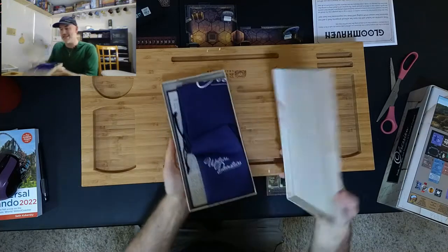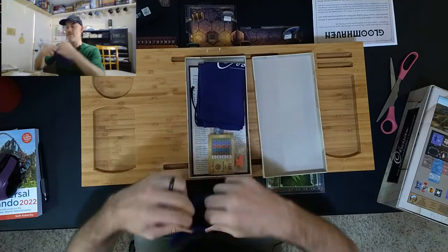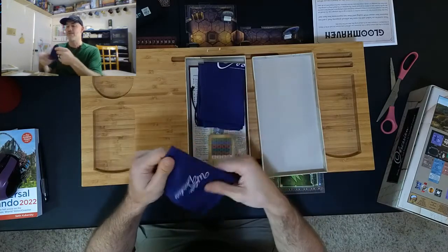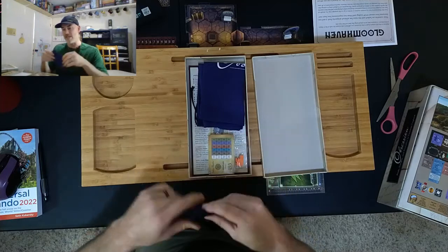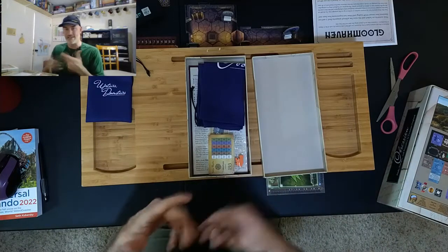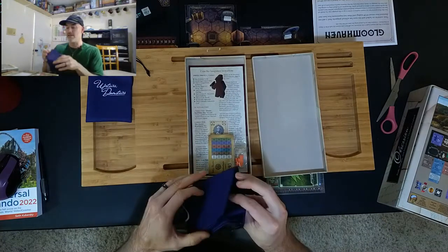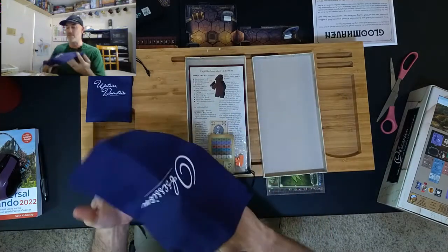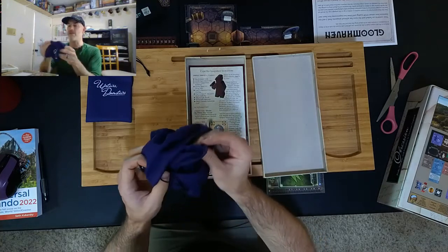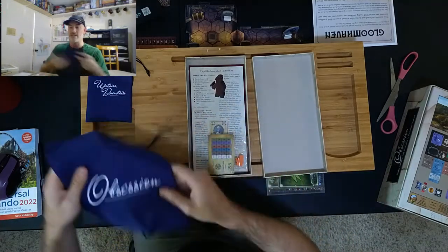First, we have some bags, and these are sewn without any laces or threads coming out on the end. If you have the original game, you probably know that when you opened those bags the strings started coming out — they weren't stitched correctly. So the company provided bags specifically for these boxes to replace those that were incorrectly stitched, with correct stitching that won't thread the way the original bags did.